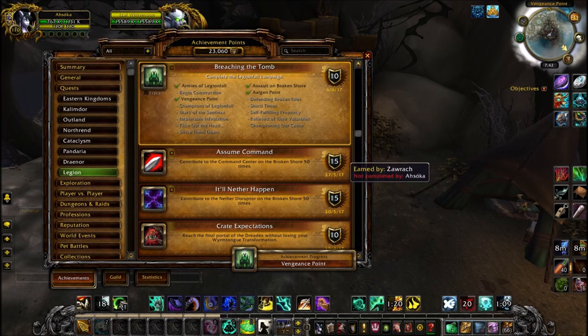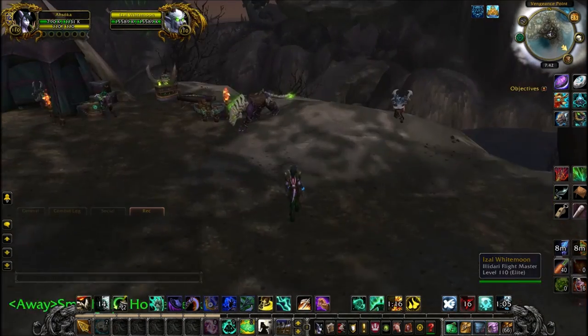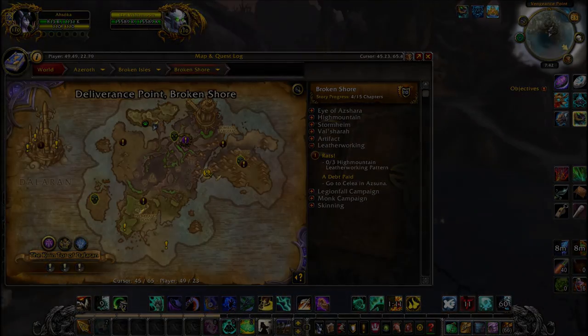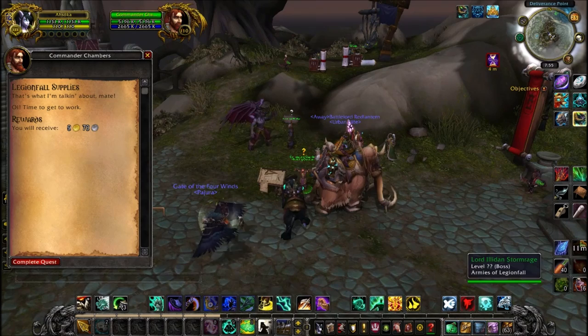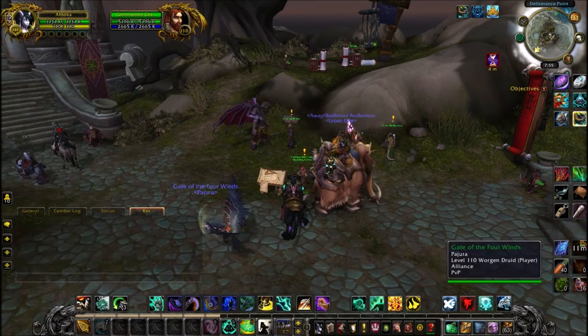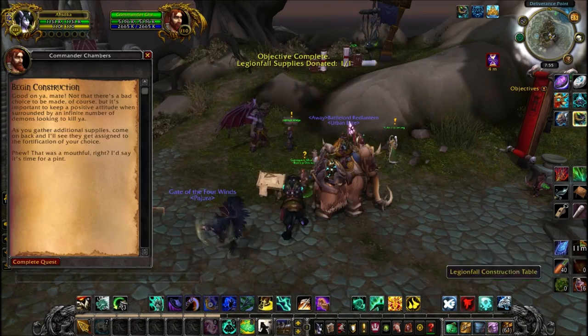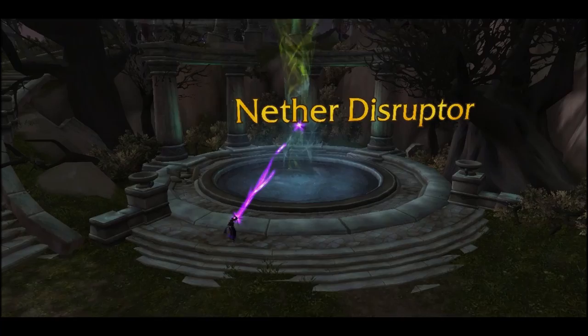You're going to need to get 100 resources for building your first building. The best way is to do four of the world quests you'll find. On an alt these might be quite difficult depending on your item level — mine was straight off of hitting 110. After that, you just want to construct a building, and then you don't have to worry about world quests for a while.